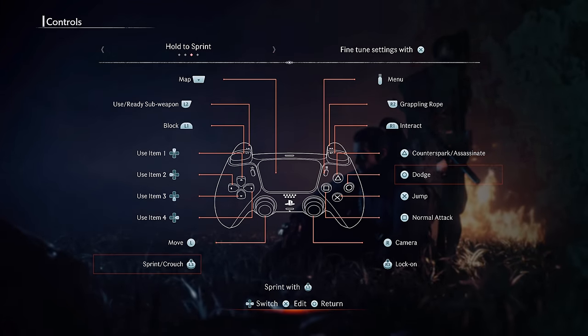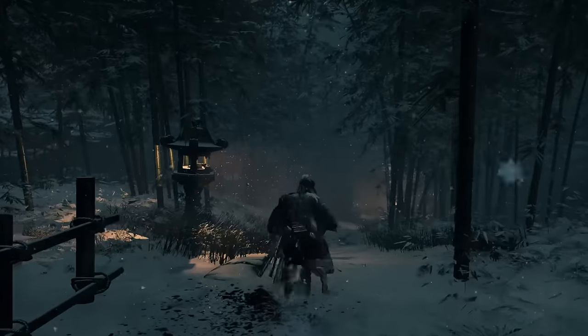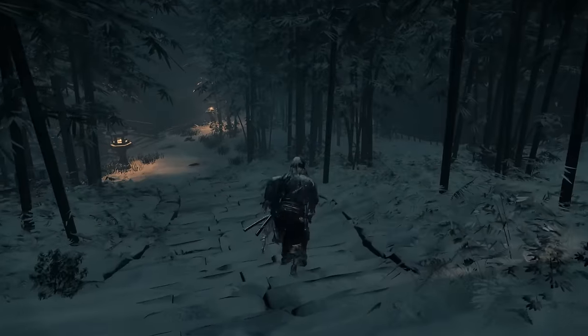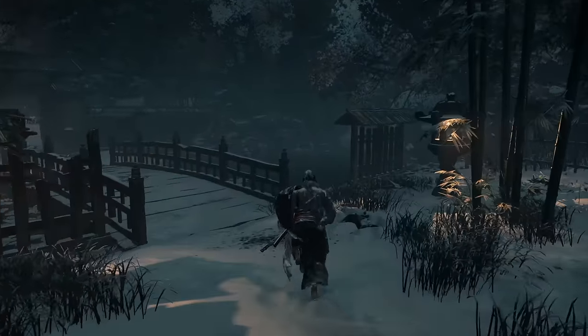Changing it to the Hold to Sprint option means you just run forwards and push in L3 to trigger sprinting. I find this a lot easier and much more comfortable too, as it's how every other game that I play works.